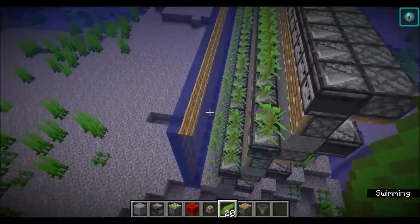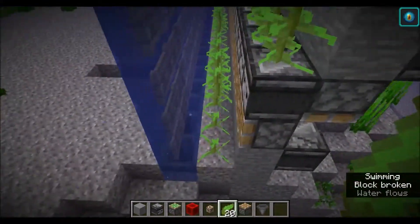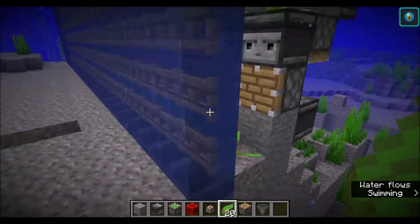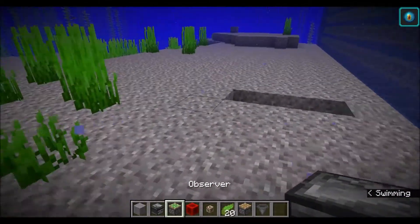We don't want the kelp sticking underneath the block, so what we need to do to prevent those losses is stack it going up at a diagonal. But if you don't mind losing some kelp here and there, you can feel free to stack them straight up and down - it won't break the system.